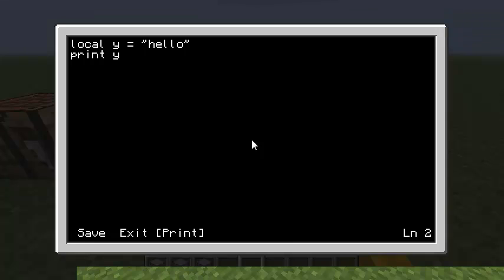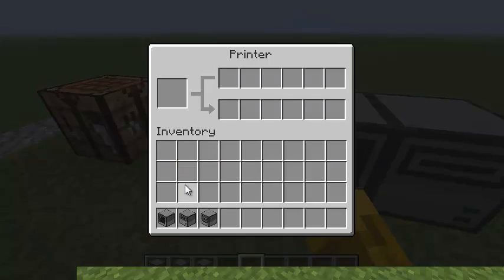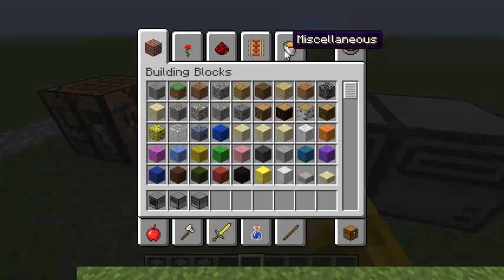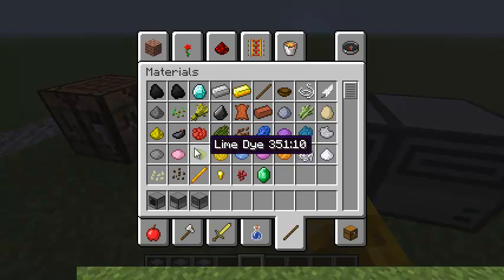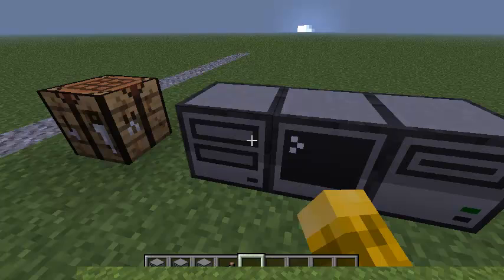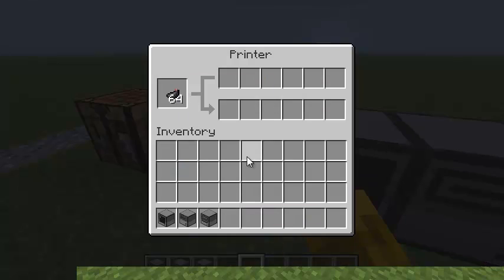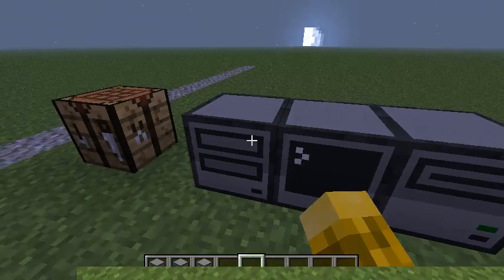Let's go over here. We need to get some ink. If we look under materials — there we go. I'm still not used to the new creative interface. Let's put some ink in there and try that again. Printer out of paper. Please refill. Okay, paper — I think that's under miscellaneous. Let's grab a bunch of it.